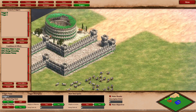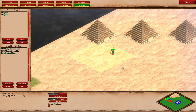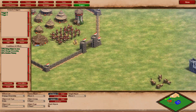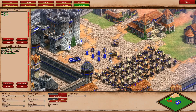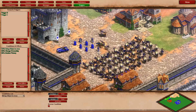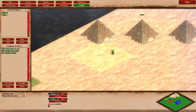Trigger number two: bring object to area. This is the area I need to bring the object to. The effect is the pyramids will change ownership. When — specifically — Frederick Barbarossa needs to step in this area. If I go to objects, that's Frederick Barbarossa. He's the object that was set to need to go to this area, and the pyramids change teams.